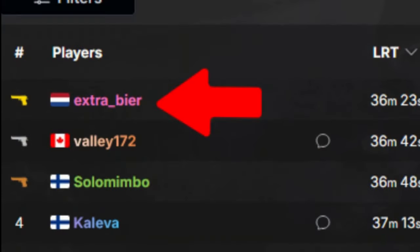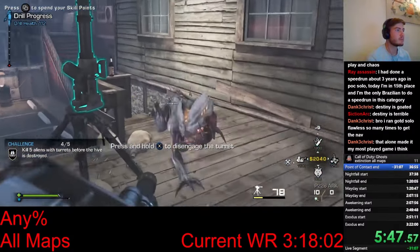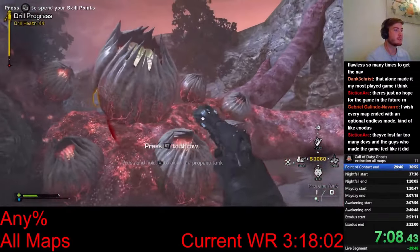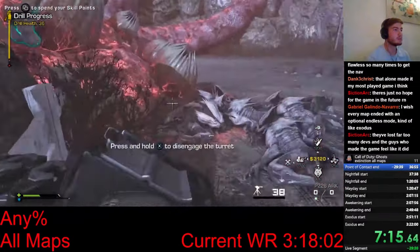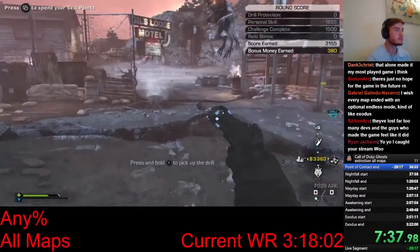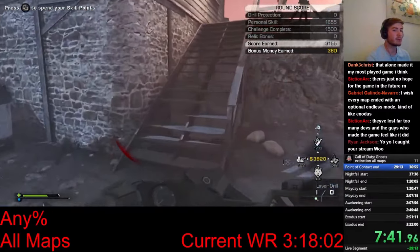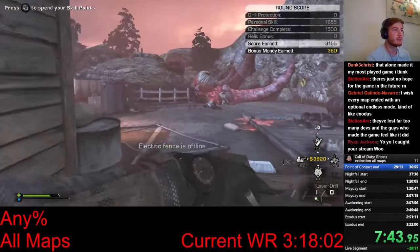Luckily, I'm the current world record holder of Point of Contact, so I'm quite skilled at doing all this at the same time. As my last challenge, I get turret kills, which is quite easy to do, and I also manage to throw the last propane tank on top of the barrier hive. I also set up this portable turret in this specific spot, which will definitely be useful later. When the last hive in this area ends, I get the drill real quick, and now it's time for the fastest barrier hive kill you have ever seen.